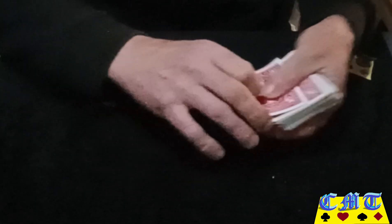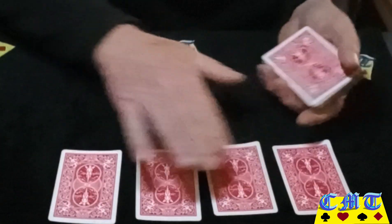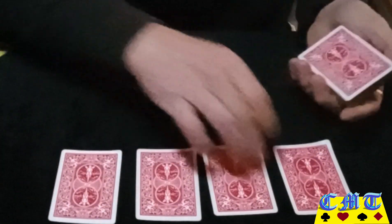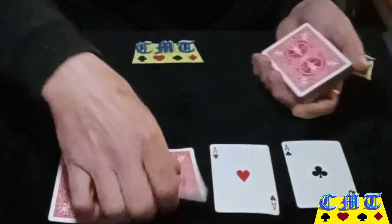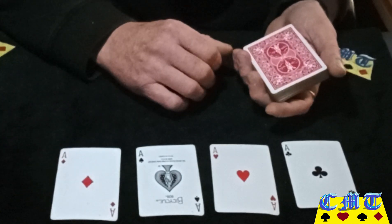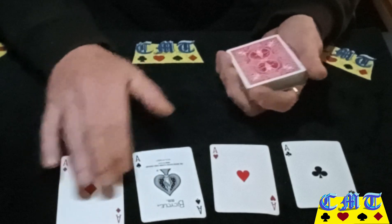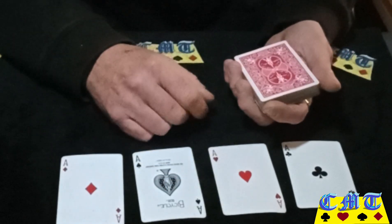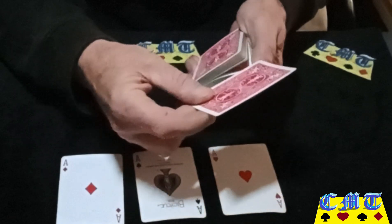There's the last one, so we've got the four queens: the queen of clubs, queen of hearts, queen of spades, and queen of diamonds — possibly in that order. Let's have a look: queen of clubs, queen of hearts, queen of spades, queen of diamonds. Okay, so the aces did want to get in on it in the end. I can still make this work — we will use the four aces instead to do the trick.